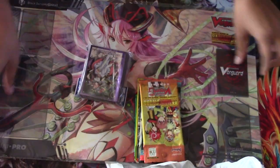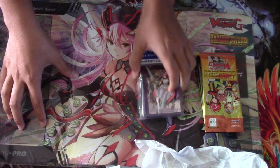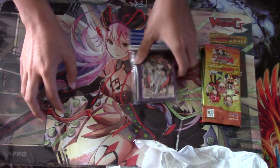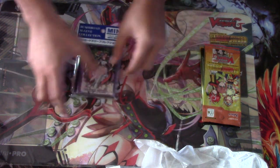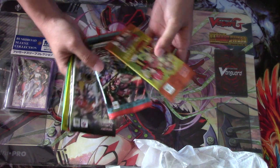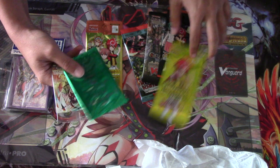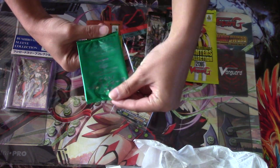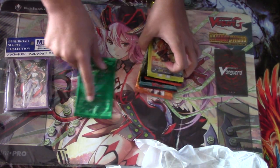Looks like we got the... Gabrielle playmat, and the Prana sleeves from Piamun, and a bunch of packs. So we got Reckless Rampage, Drained Sword, a Fighters Collection, and we actually got a promo. And the Heel Trigger pack from the Japanese set, so you actually get the hollow heel trigger.